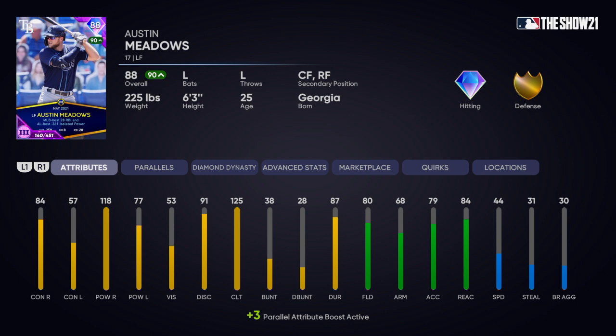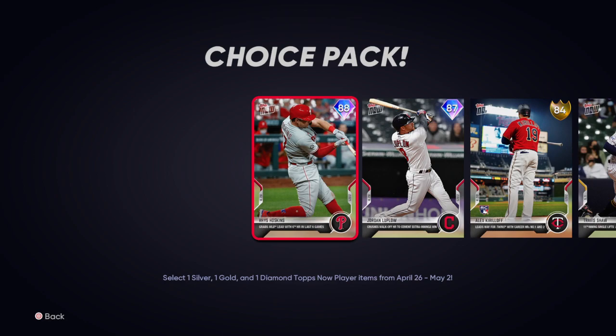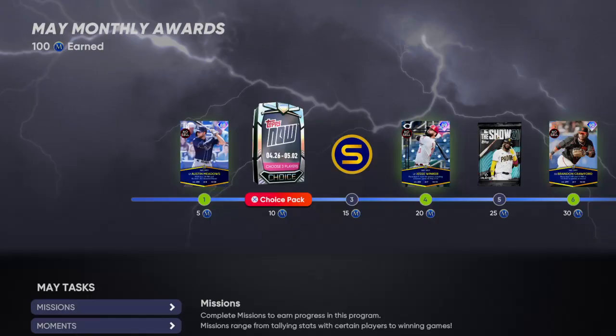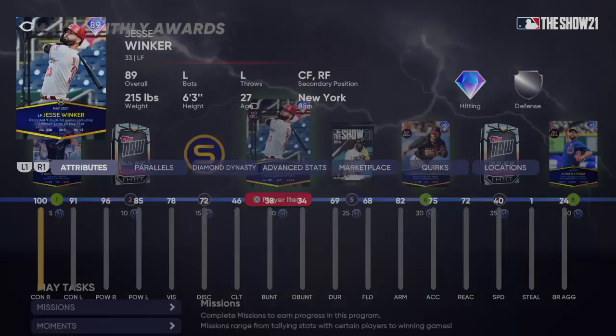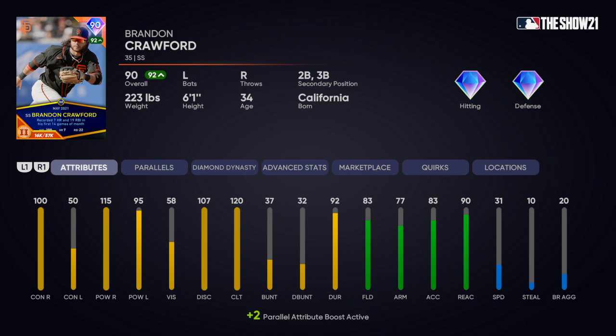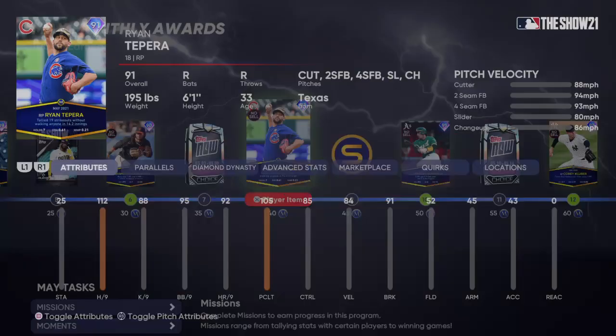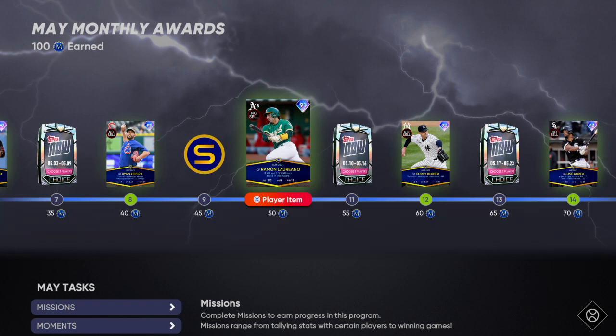For May, you want to do the same, but you get a diamond card right off the bat — Austin Meadows. I personally don't like his card but I kept him on my team because he was the best left fielder I had until the Stage came out. You also get Jesse Winker — don't like his card — and Brandon Crawford, who was my shortstop for a while. He's a nice budget shortstop and was in my bullpen for a while. Pretty good.